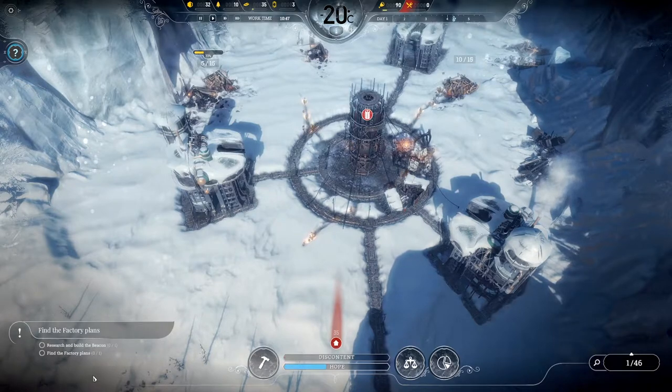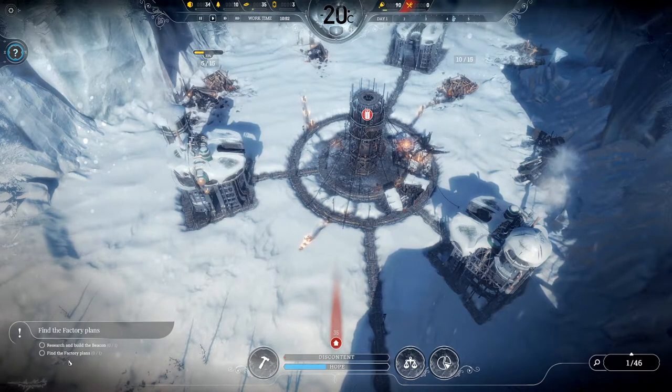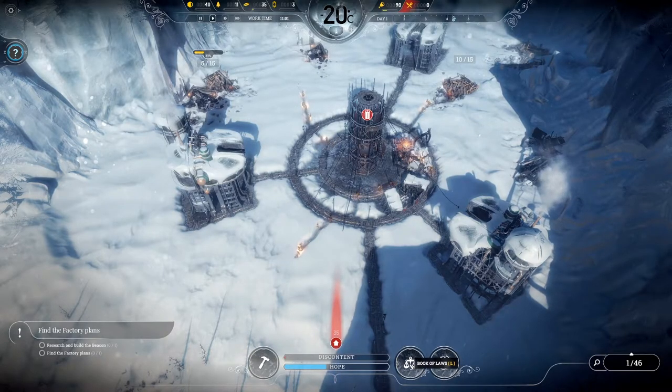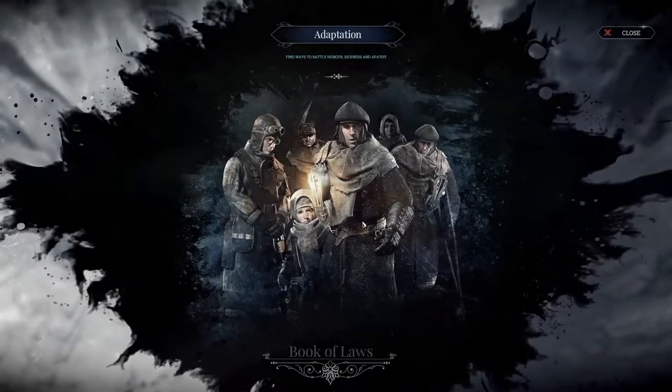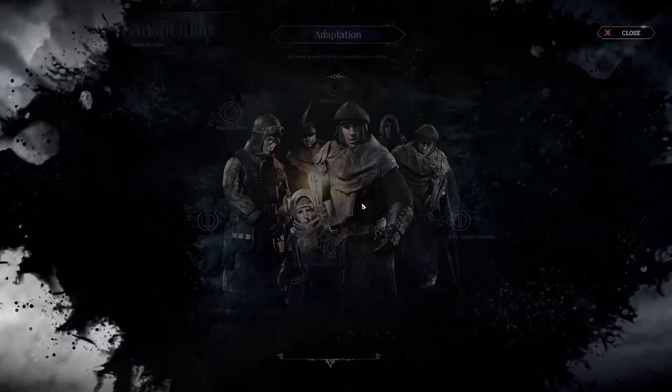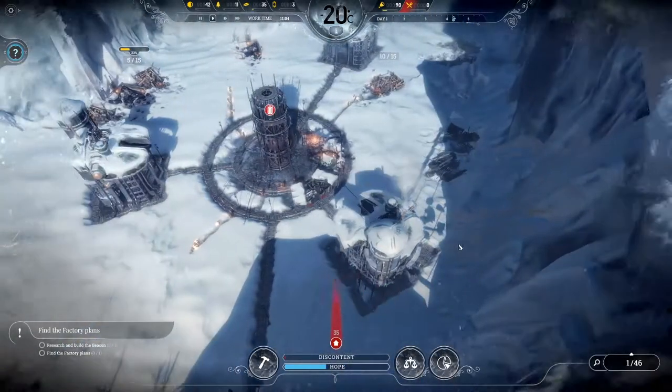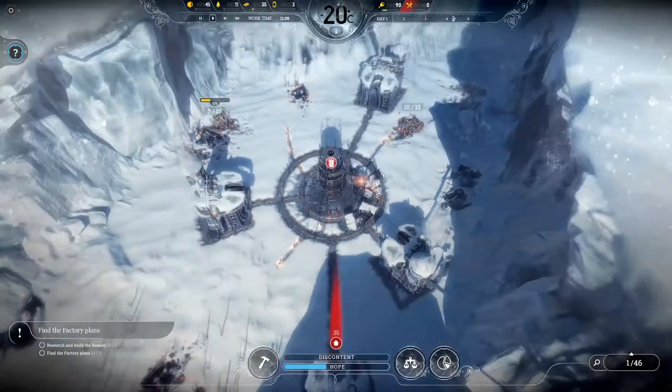At the minute, finding factory plans means: research and build the beacon, then find the factory plans. By the way, this is probably going to go horribly bad. It's a very challenging game, to say the least.